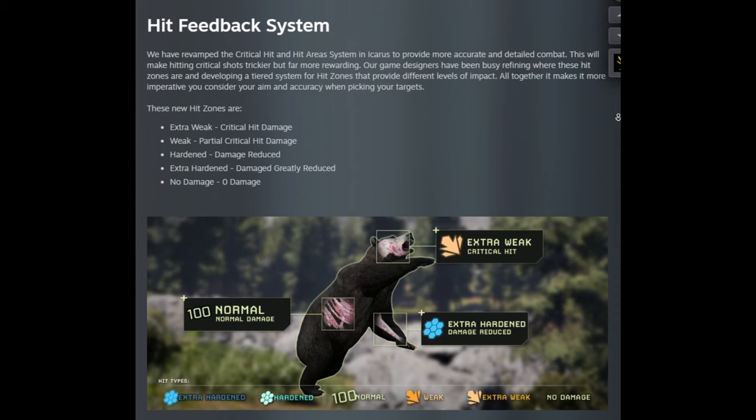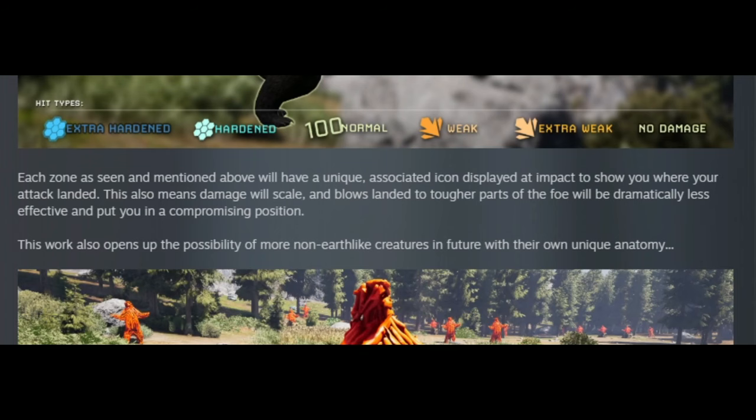As a general rule for most creatures, legs are usually hardened and the head will usually be the weak spot. So just go for headshots and you should be fine. You will also be able to tell where the weak and hardened spots are by looking at the hit markers, which will show one of the new six icons.